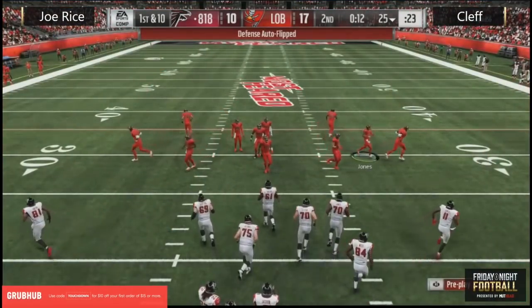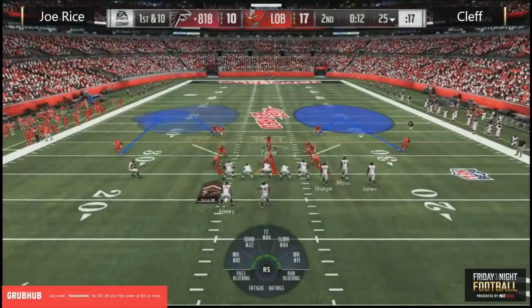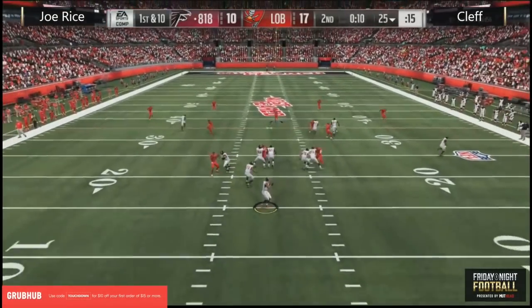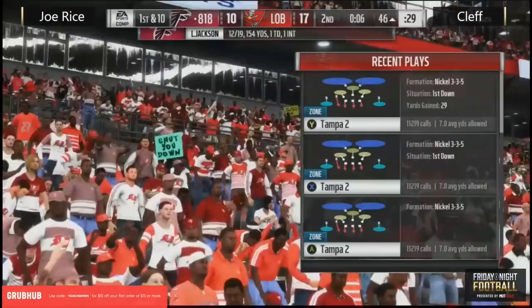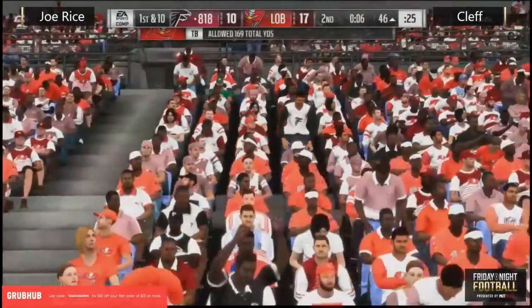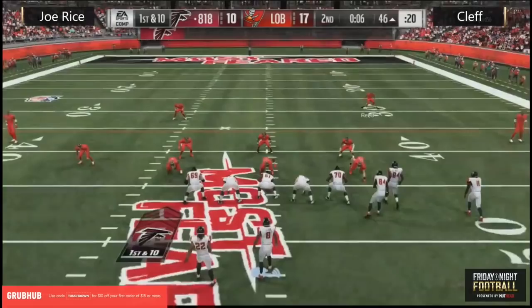Bunch formation for Joe Rice. A lot of players do not like to be set up between the hash marks — that's what kicking the ball to the back of the end zone does. These guys are so surgical with the way they run their offense; they like to run it on the short hash or the wide hash. If they're between the hashes they typically run the ball. But right there — nice little motion to the outside, finds the receiver down the sideline, he gets out of bounds near midfield.